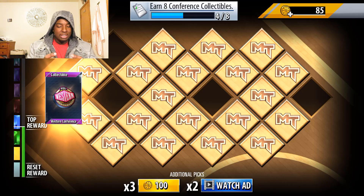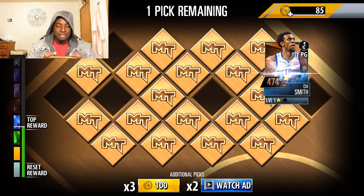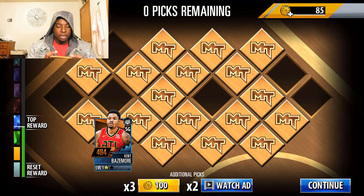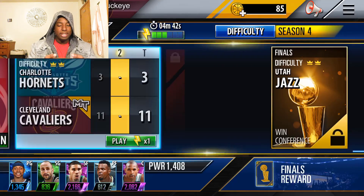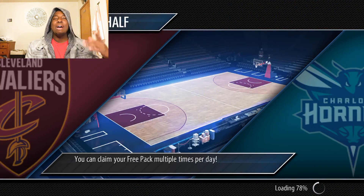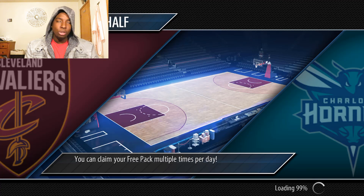We got three draft picks. The highest card we can get is a Sapphire — I thought it was an Emerald but it's actually a Sapphire. We get a Kent Bazemore right there. Let me make sure I'm still recording. Let's hop into the second quarter and see if we can continue to put in work.